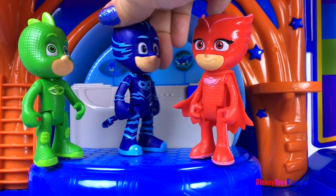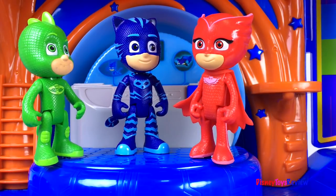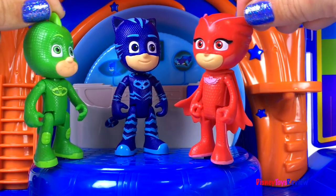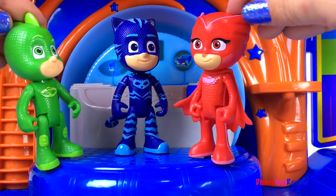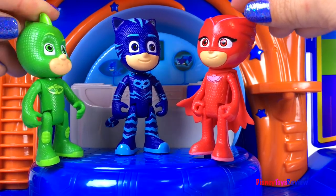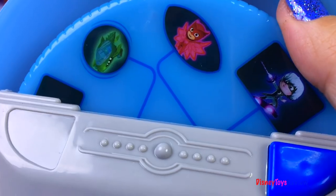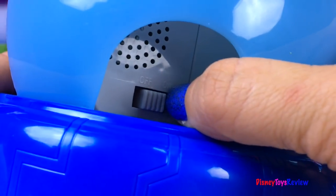We have this really cool computer. Let's push the button and see what it does. PJ Masks, we need to find Romeo. Bet you can't catch me! To the cat car! The computer area has places for our characters to stand. The dial also turns! It has an on-off switch in the back so you can turn it off when you don't want to play with it.